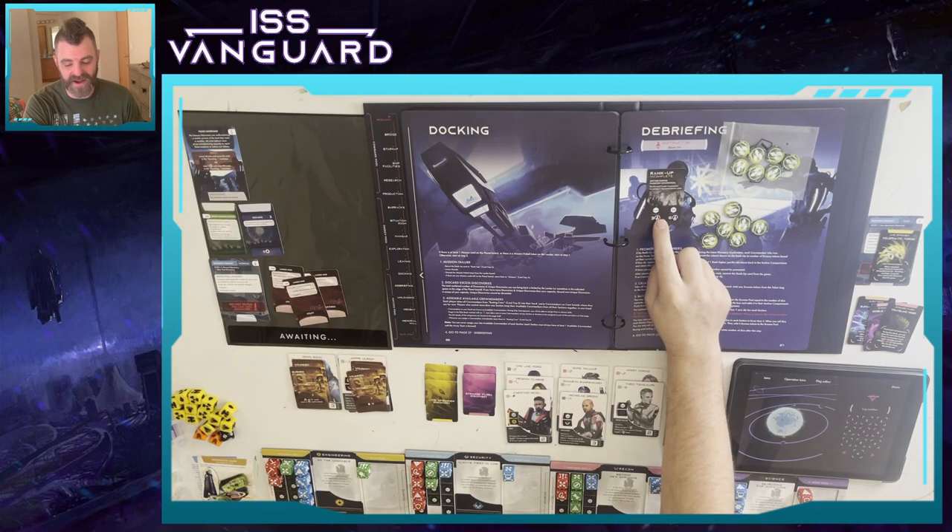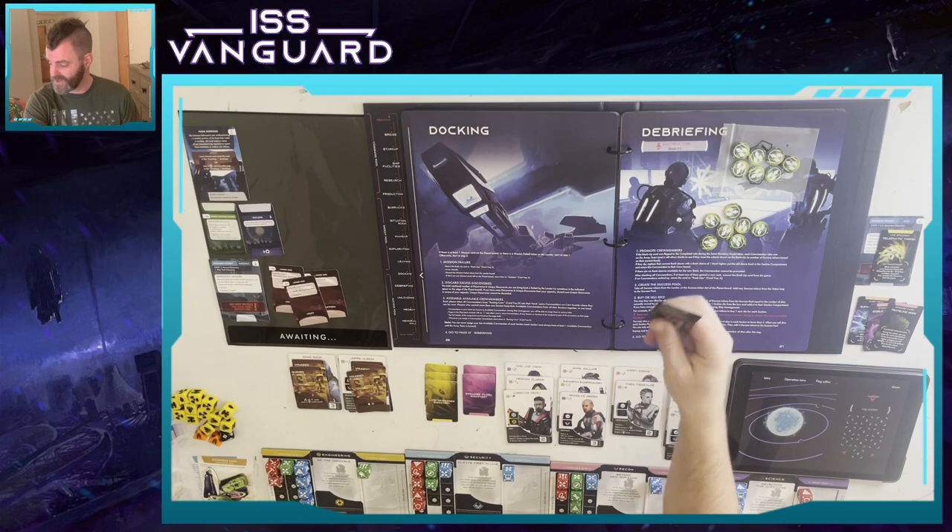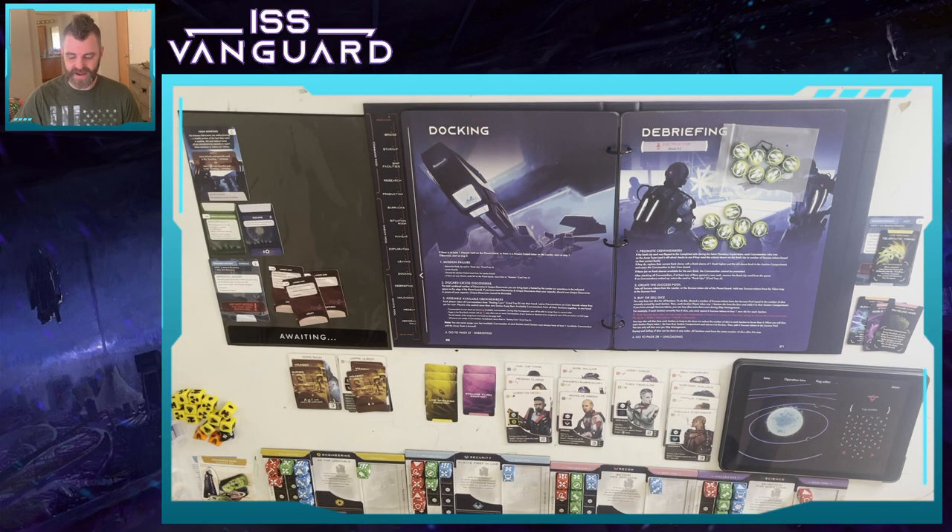We did not get our rank up because we did not have seven discarded section cards, so unfortunately that goes back in the rank-up cards and we will not be ranking anybody up. Either way, we have a ton of success tokens - 14 success tokens. We're at seven dice right now, so we need seven success tokens to purchase another die.